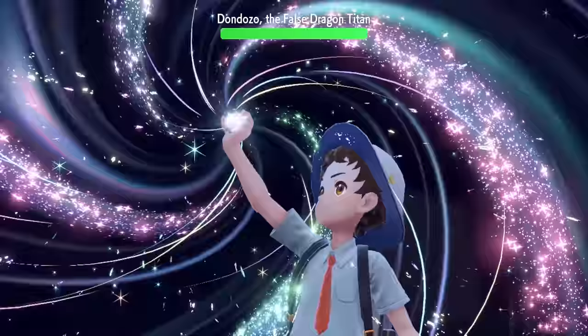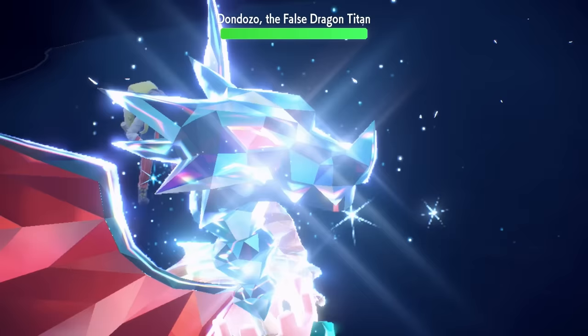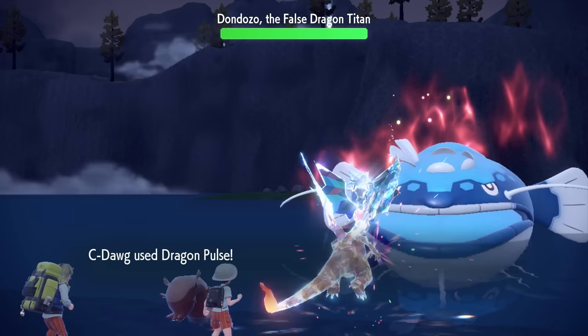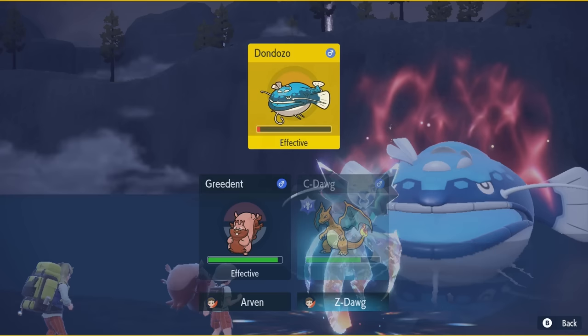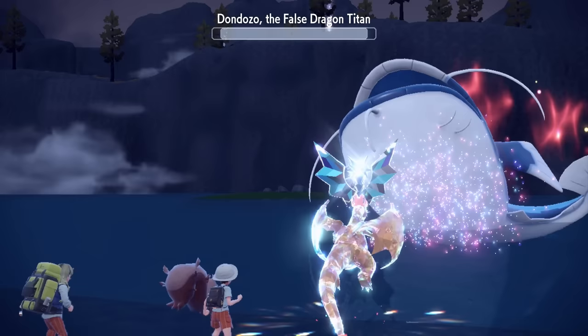I might be OP — like for real — with this guy at level 100. I just brought him because, dragon versus dragon would be good. I mean, I'm at a disadvantage too. But if I get the first hit, that's pretty good. Hit him — boom! Finish him off, Arvin. Super effective against me — see what I mean? Take Down. Almost finished him off. Let's go with Dragon Pulse again on Don Dozo. False Dragon Titan, baby. Gotcha — what are you going to do about it?